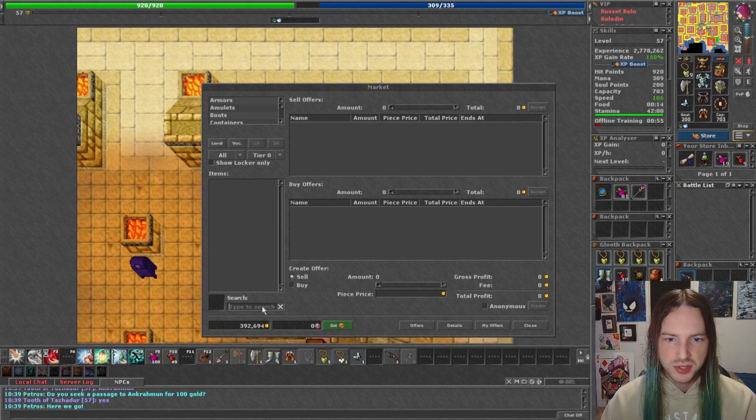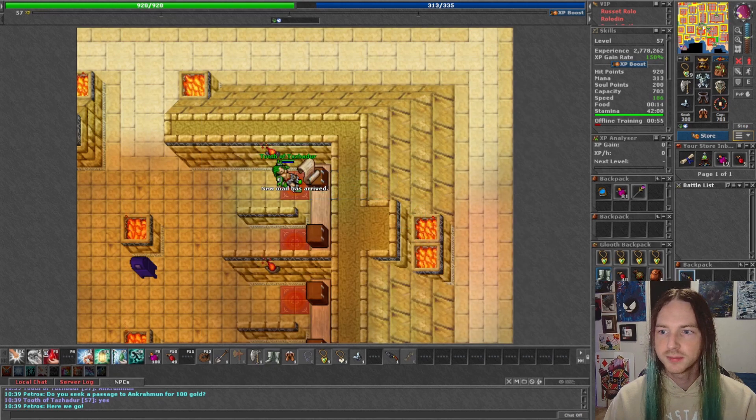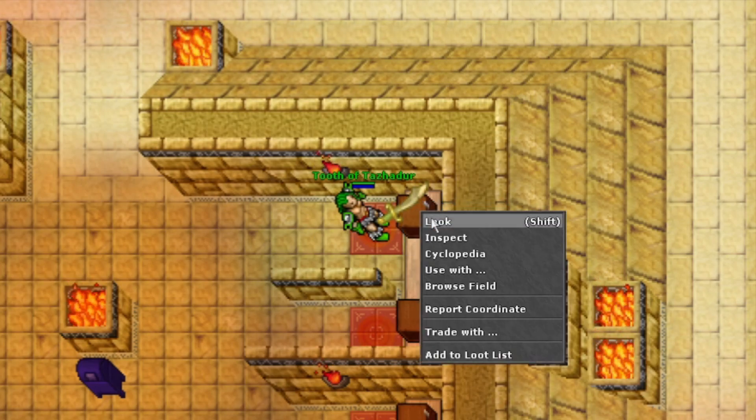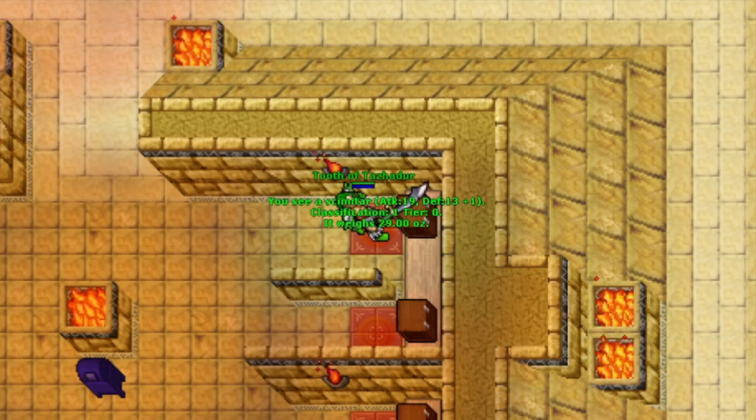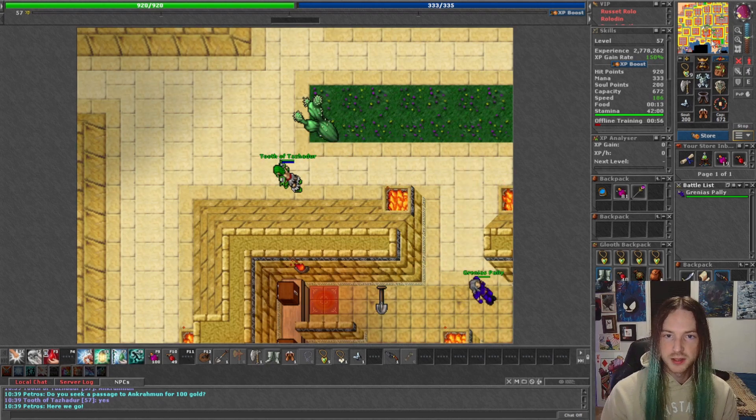The Scimitar can probably be purchased on the shop as well, so we'll go ahead and cop a Scimitar. You will need a Scimitar like this. It can also be looted off of Fire Devils, Honor Guards, Naga Warriors, Orc Leaders, Orc Warlords, and Renegade Orcs — basically you can find them on any of these. And then also we're going to need a Vial of Water.